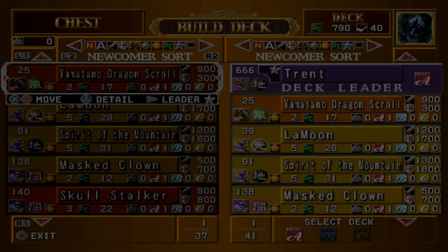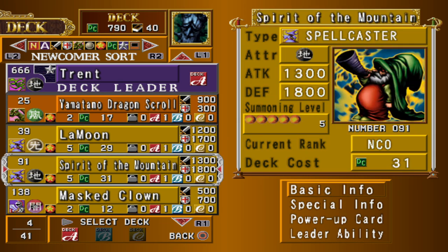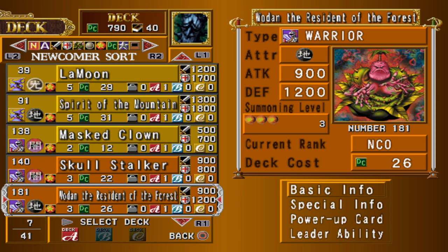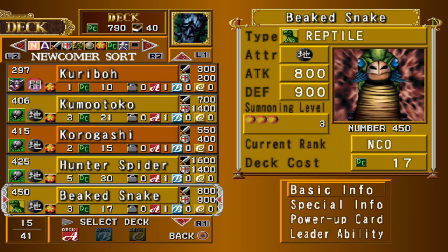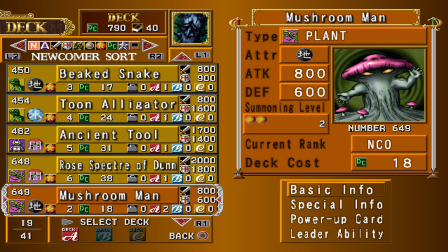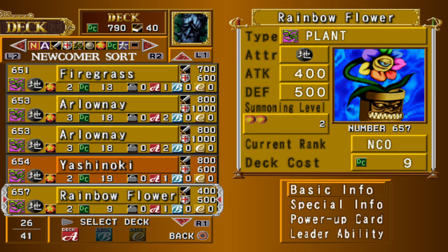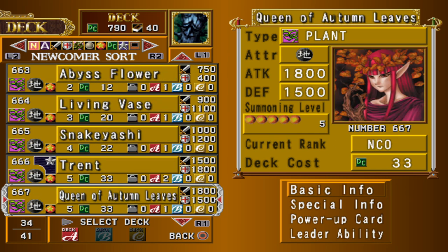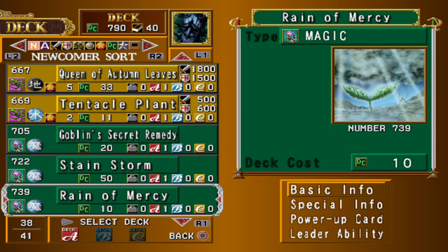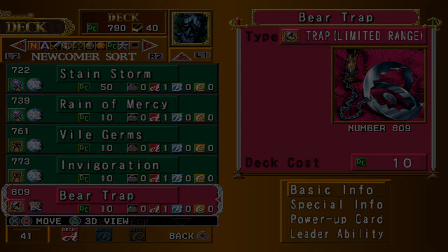Trent is the plant-themed starter deck. In addition to plants it contains a few female cards for making copies of Queen of Autumn Leaves and a couple fiends to create Rose Spectrum Dunn — two of the highest attack plant cards at the start of the game. The plant deck lacks options for farming off opponents early, however if you level up your deck you can become insanely strong without editing it too much. You can also use Yamatano Dragon Scroll to create Yamadron, neutralizing terrain on the field, or on a mountain field fuse Yamadron with a plant to bring out Black Dragon Jungle King. The deck also contains Stainstorm versus opponents with machines, or you can reincarnate it to gain more useful powerful cards around 50 deck cost.